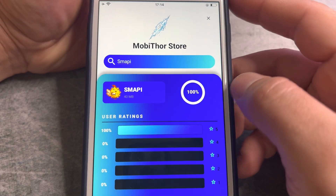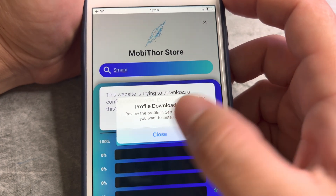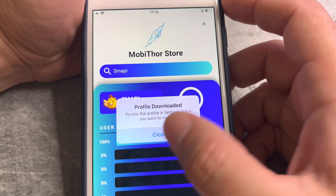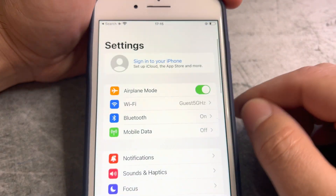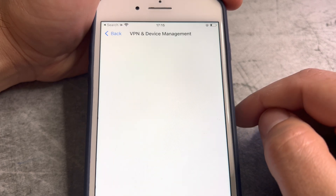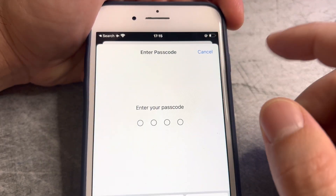When it reaches 100%, click allow. It will say we need to go to settings to install it. Allow one more time, go to settings. Here are the settings — profile downloaded, click on it. Here it is — Smappy, the latest version 3.18.2.